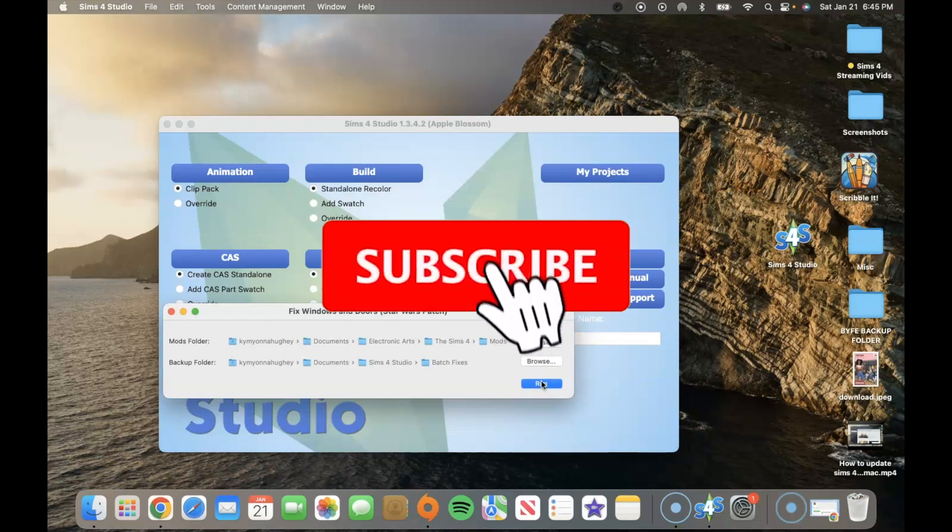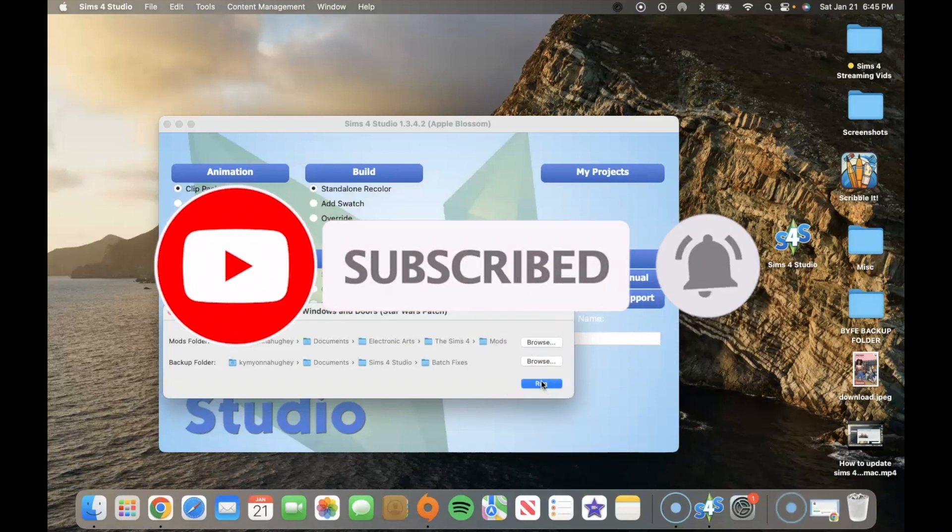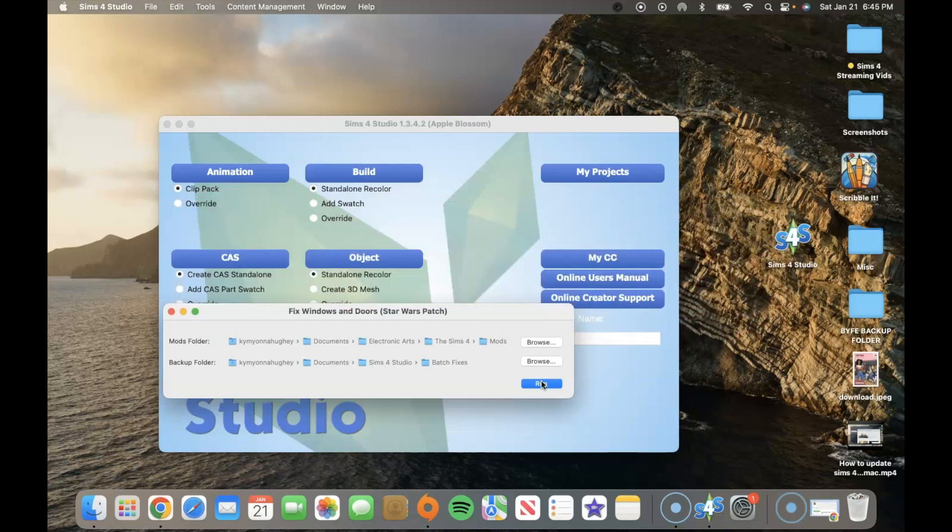I really appreciate all of you and I hope this helps somebody out there. To recap: make sure you change the security settings on your MacBook to be able to download it. Make sure you go to Content Management — it'll pop up at the top of the screen where your time and battery charge are. And when it says it cannot connect to your Sims 4, find your Users tab, go to your name, then Applications, and you'll find Sims 4. If you have any struggles, tell me in the comment section. Please thoroughly watch this video as many times as you need. Like, comment, and subscribe to the channel — thanks again for watching!